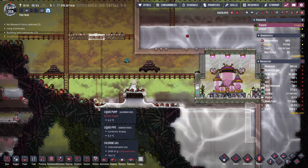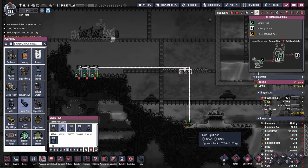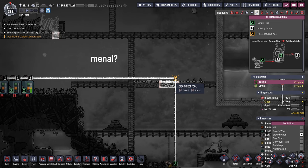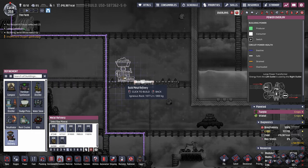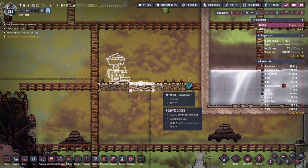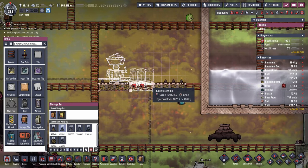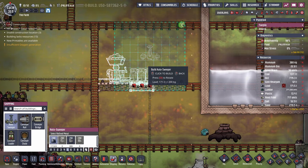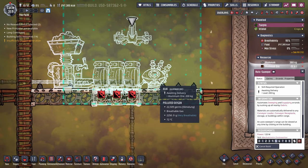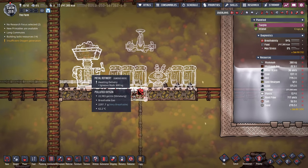Speaking of tanks, we have the existing liquid pump in here - this is going to be the pump used for the metal refinery. The igneous rocks should be fine, although I prefer to make them out of ceramic in the saunas. This open-air system doesn't really require a heat-resistant material. Tie it in with power, throw in a couple of storage bins, and put in an auto-sweeper. This auto-sweeper is also going to be responsible for picking up any materials the kiln will need when we're making ceramic or refined carbon for the steel.